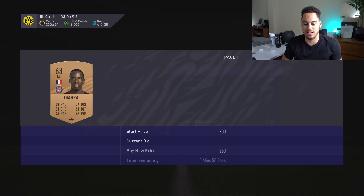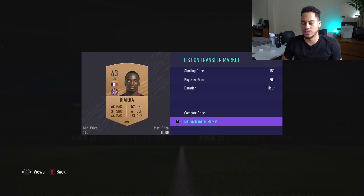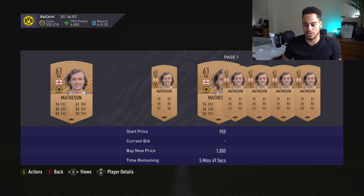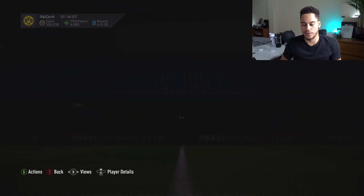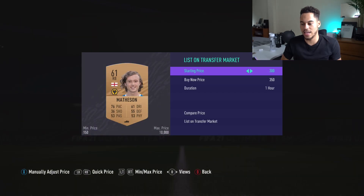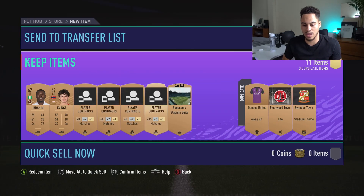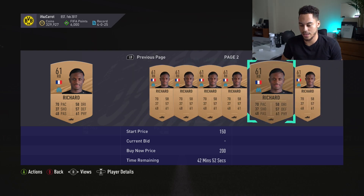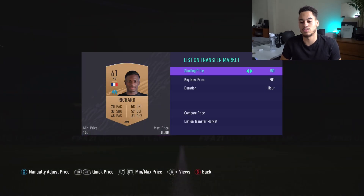We get Diara — French player — I'll list him for 200 coins. Another English player Mathison — 500 coins — we'll get 450, that's decent. There's a 100 coin redeem in the pack so that one isn't actually too bad. We'll redeem that. Ricard — 350, 250, 200. This is pack number 95 — five packs to go.